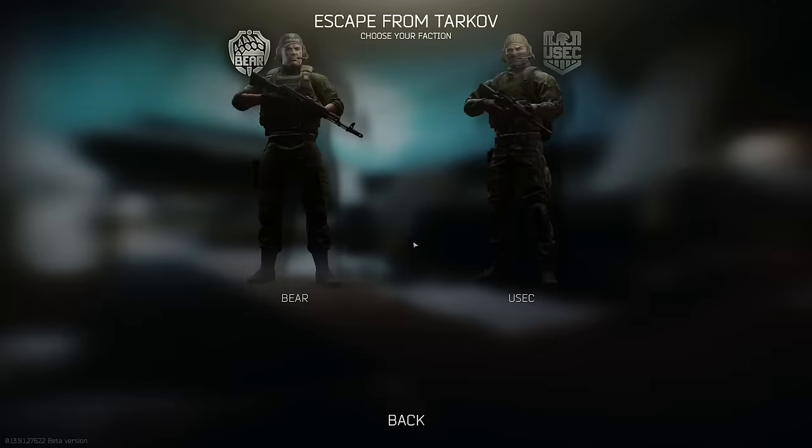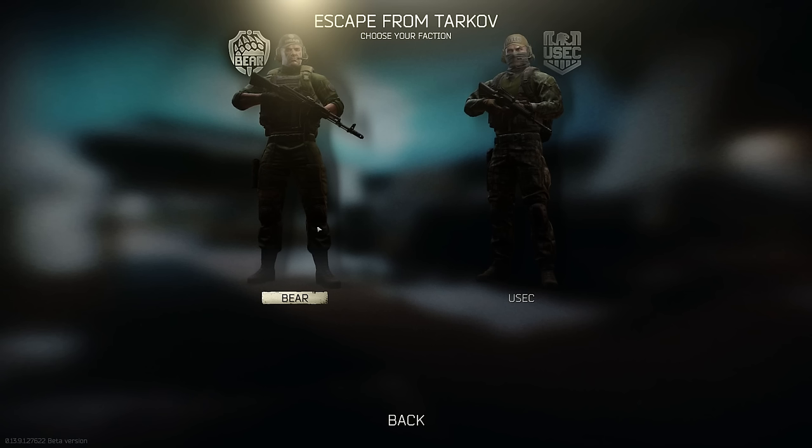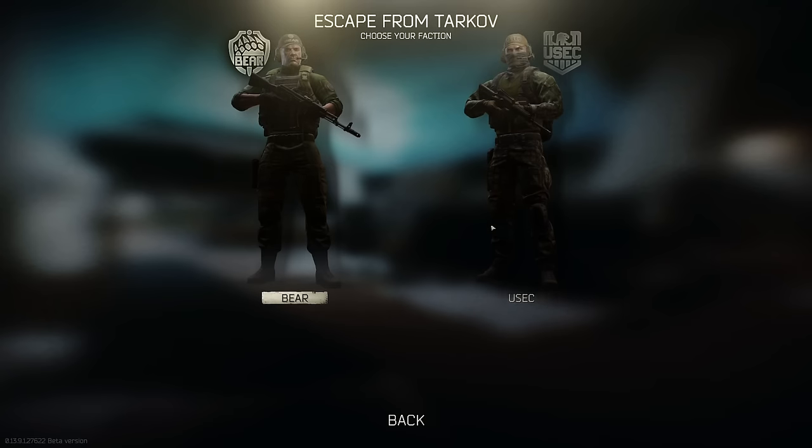This first screen is your character selection. You can choose between being a Bear or a USEC. The main difference is that if you play USEC, rogues on Lighthouse will be less aggro toward you — but they'll still be aggro. Bears get aggro from rogues from way further away. Bears start with AK-style weapons; USEC starts with NATO weapons like M4s and M9s. This is totally personal preference.